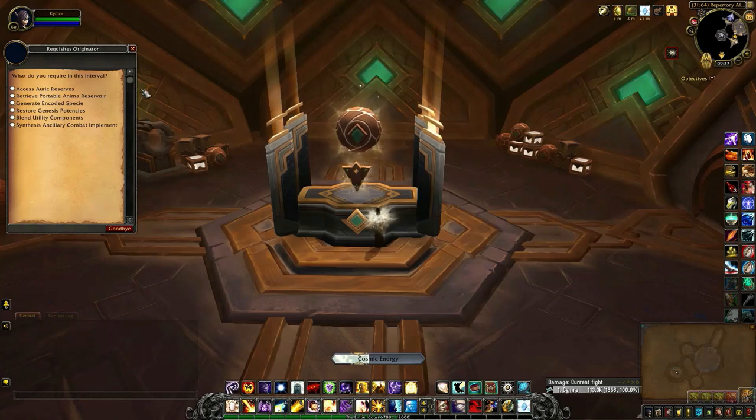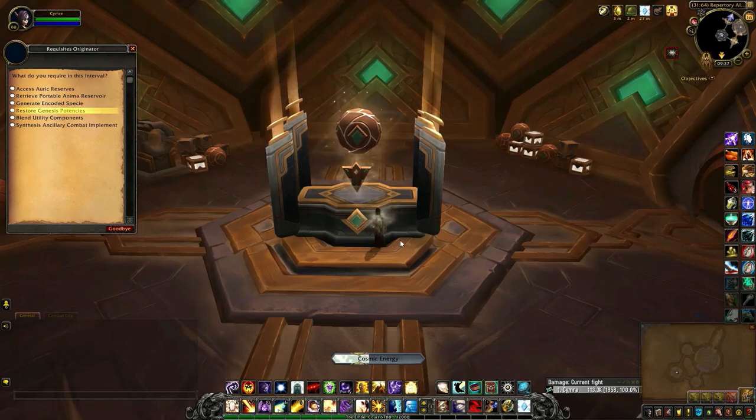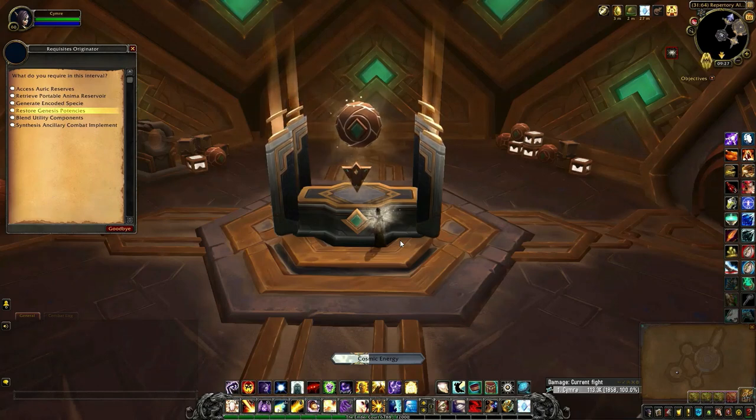When you see all these options, you can pick one each week. But in case you want to make any of the mounts, you'll want to pick option four, because you have a chance to receive an unalloyed bronze ingot.